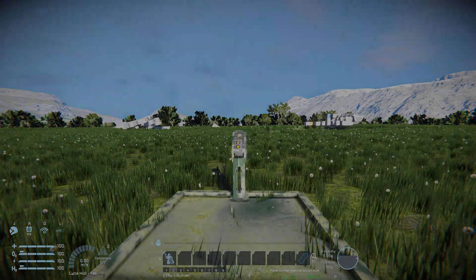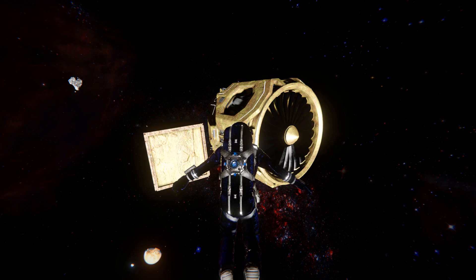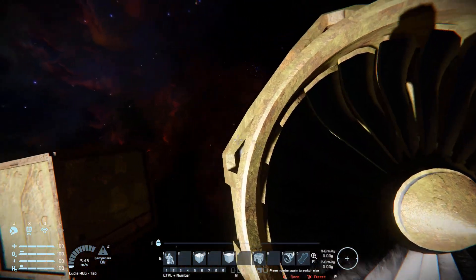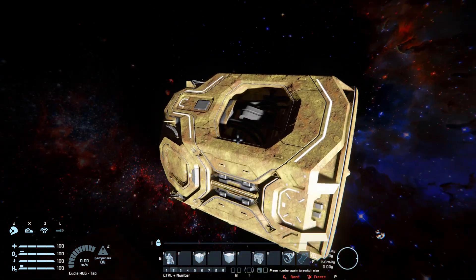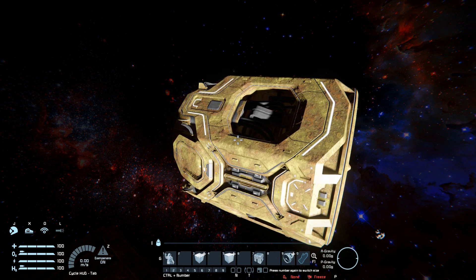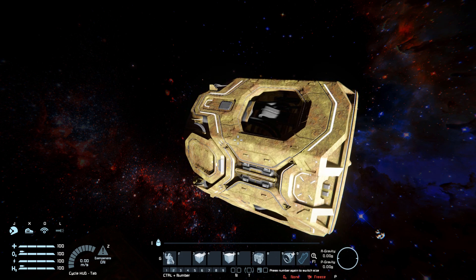Here we are in space. I've spawned in a large block atmospheric thruster with a steel block right next to it. We're going to move the atmospheric thruster and stand on the steel block so we can see it moving — because it is going to be moving very slowly. Pressing R, it's highlighted, and I'm now going to move it away. In first person view we can see the atmospheric thruster is slowly moving away. While in space we can move this very slowly, so if it's in your way and you don't want to grind it up, you can easily move it out of the way — provided you are patient.